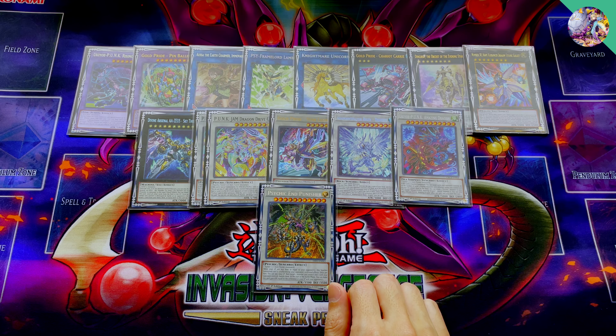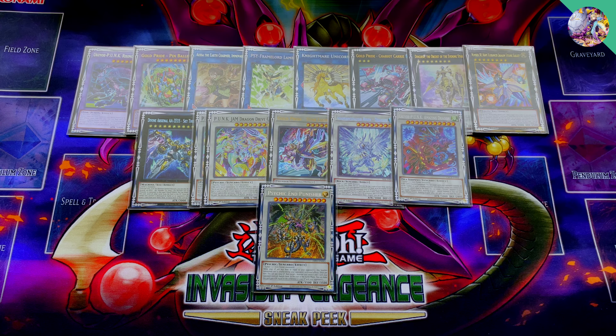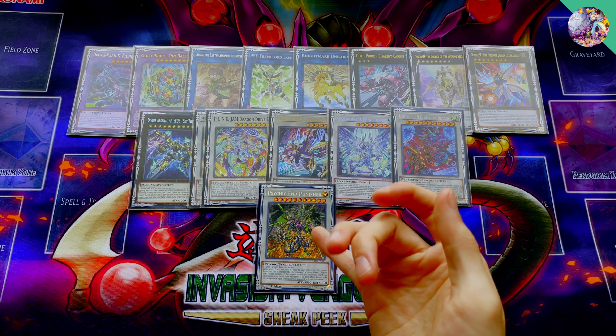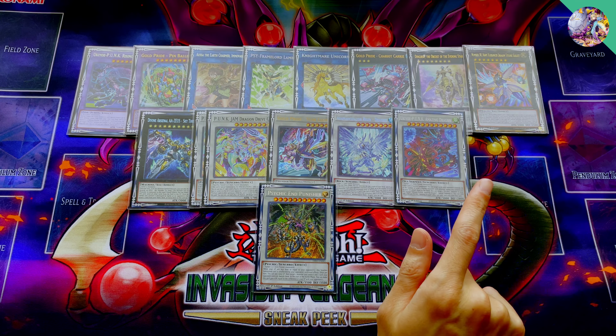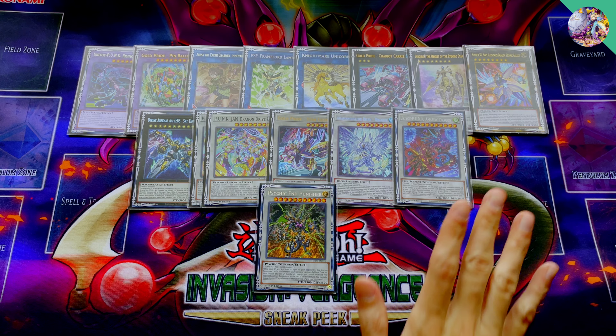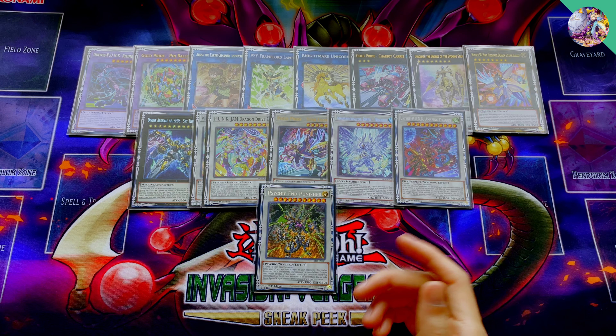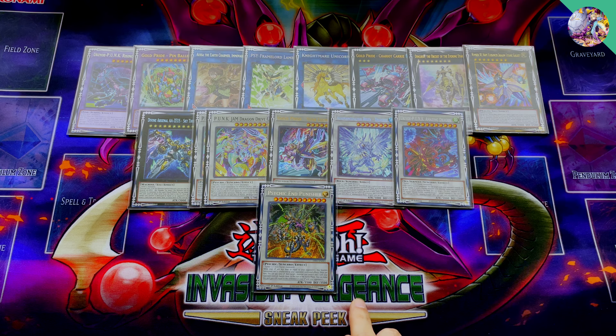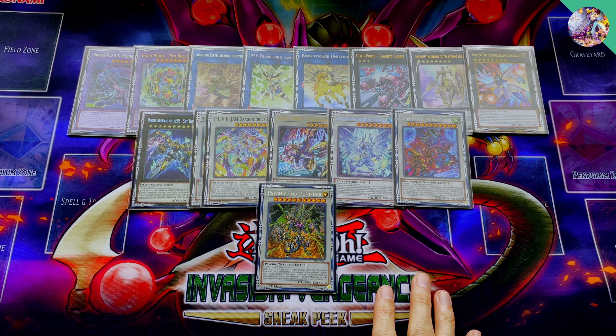One Star Leon — your main level 6 synchro to go into. I have considered playing more level 6 synchros, though Star Leon has been sufficient enough for me. One Dragite — this is my choice of non-Punk level 8 synchro. I do like it a lot still, given that you can make it live with Rising Carp in the graveyard. Carry is also Water, so you could potentially make Dragite with Carry in grave — and this becomes a Spell or Trap negate. One Amazing Dragon — you do need this card; it is going to be important for your bounce play going first, or going second you can use this to OTK. Finally, Psychic End Punisher — the big bad of the deck. This is very easy to set up into a 10,000 beater given how much Life Points you lose, so you gotta play it.